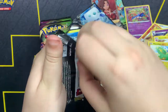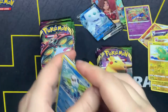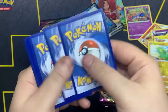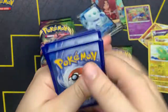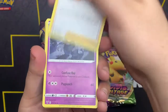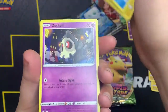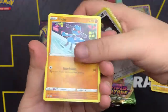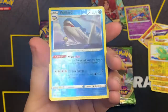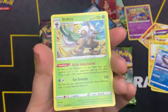Almost done for Team Right — about six packs left after this one. There's the Oshawott pack. Code card out. We got Fire Energy, Careless, Dusclops, Electross, Oshawott, Duskull, Ferroseed, Riolu, Sandile. Wailord as the reverse, and Shiftry non-holo.